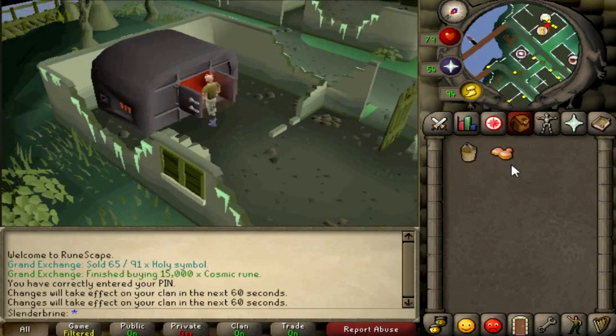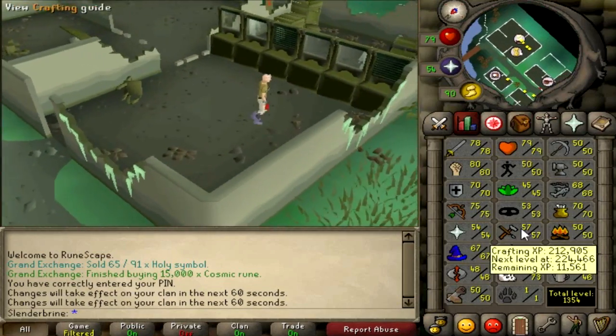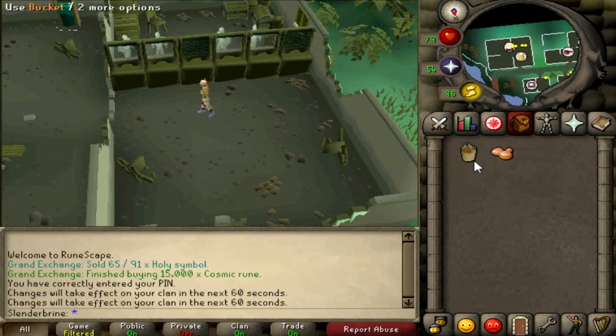But why would you make the molten glass yourself? There are two reasons. The first is that it gets you 20 XP in crafting per molten glass. The second reason is that it's a bit cheaper. Molten glass can be about 210 to 220 GP each. But if you buy the sand and the soda ash, that will be around 165 GP — the bucket of sand will be about 80 GP and the soda ash just under 100, so around 170 GP total. So you're making crafting experience and saving a bit of money.